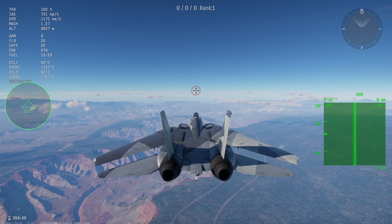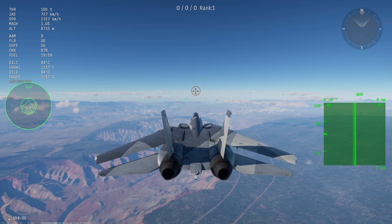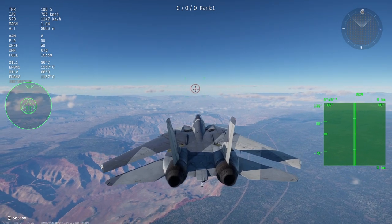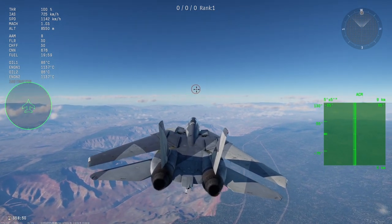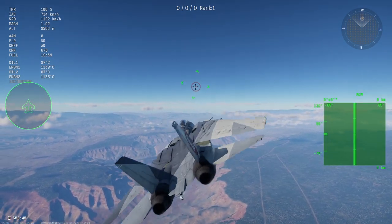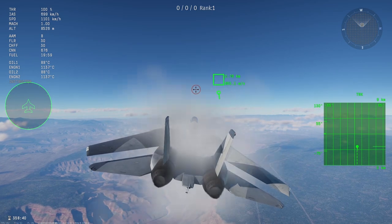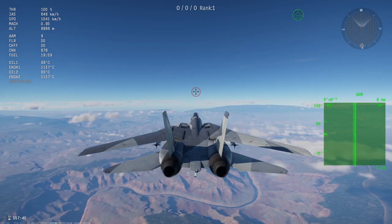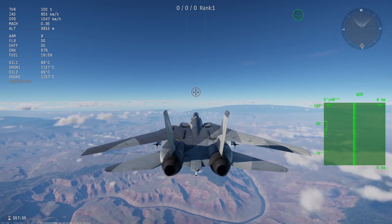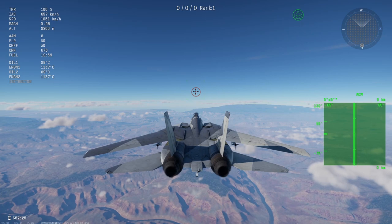ACM mode, or Air Combat Maneuvering mode, is effectively a dogfighting scan mode. Rather than scan a large area in front of the aircraft with sweeps and display reflections on the scope, it scans a tight area — typically a cone — at a shorter range in front of the aircraft until it finds a reflection, at which point it acquires a hard lock on that target. Note that IFF does not affect ACM mode and it will lock whatever target it finds first. ACM mode does not indicate a radar type like Pulse Doppler or MTI, just a scanning mode. You can have different variations of ACM including ACM MTI, ACM PD, and even ACM IRST if the aircraft has IRST, or Infrared Search and Track, capability. Some aircraft can also change the ACM scanning area.